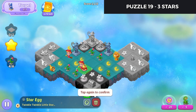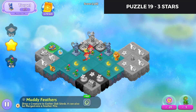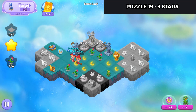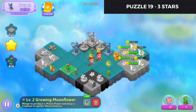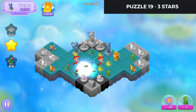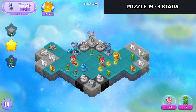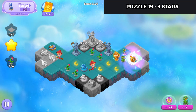We'll just get rid of that egg so there's more space on the map since it was an extra. Launch that, launch those and that, launch over here, bring that leaf down and that one down, and launch these golden horns.